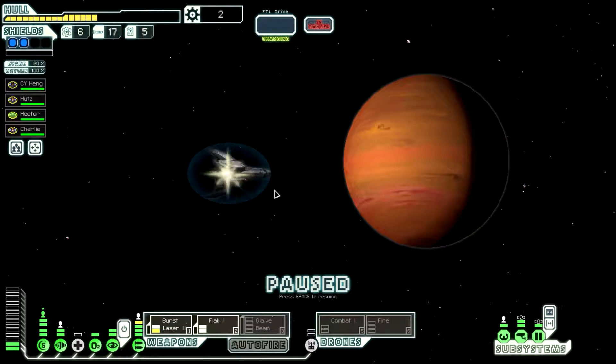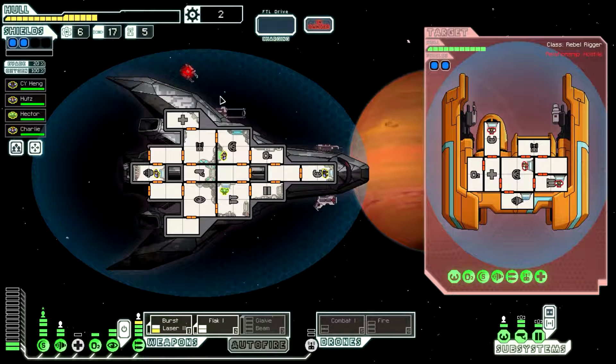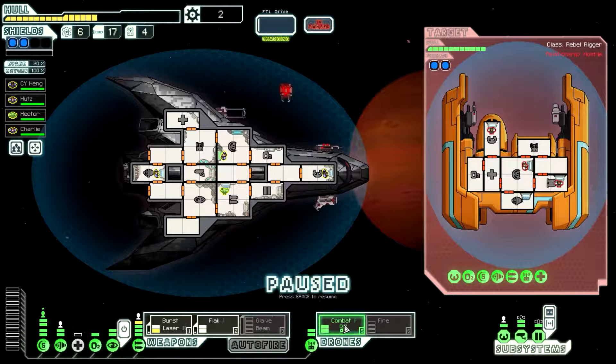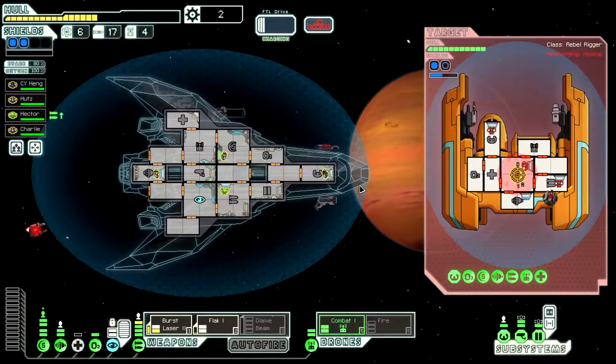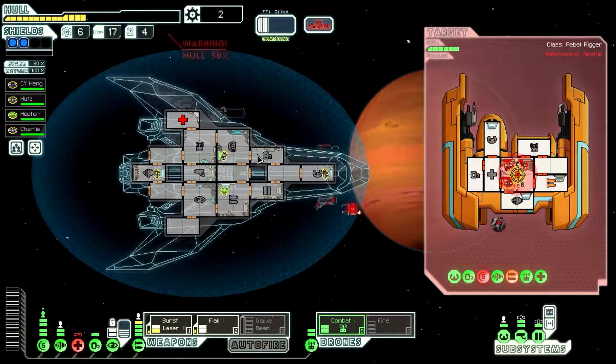Yeah, we'll swing back down and hit that Distress Beacon — I didn't ignore it, I'm just not doing it yet. Okay, what do we need to watch for here? His Beam Drone won't do any harm really. Let's get the Combat Drone out. Actually, I guess we should hold off on using it. Let's go ahead and get everything going for the shields, and cloak whenever he fires. All right, so we took out our Med Bay — not too big of a deal.